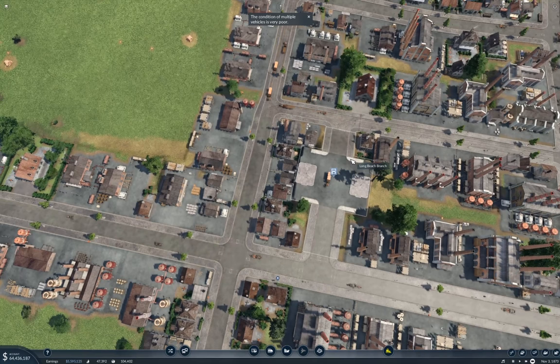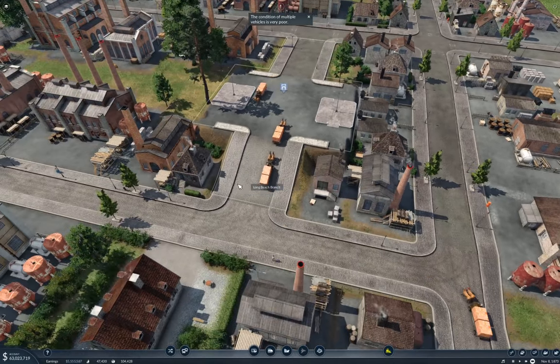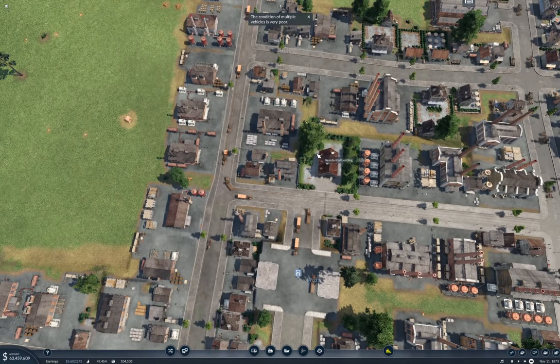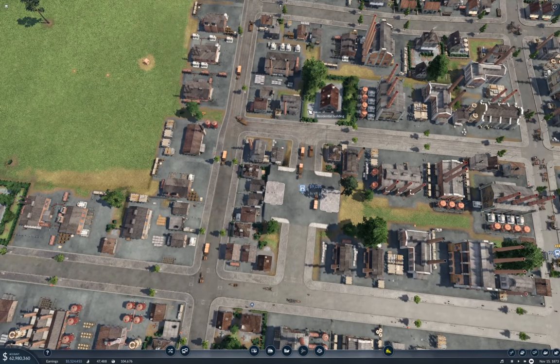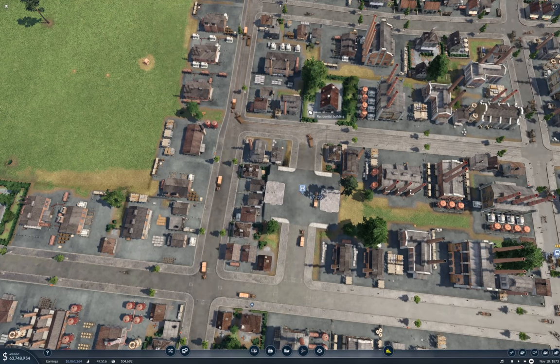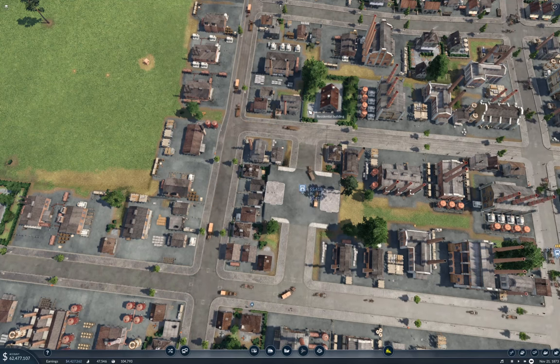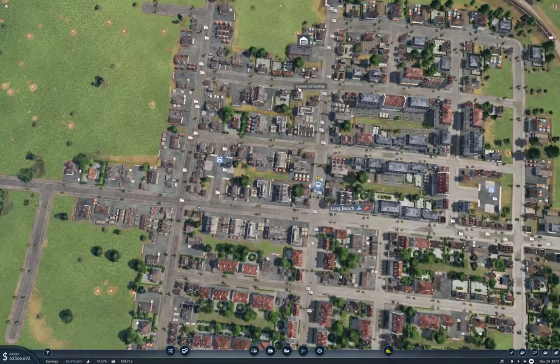I kind of like how Transport Fever 2's modular stations allow making them drive-through. At some point one of them is going to go straight. There we go — they're starting to go the long way around now, and that's what I want. And now they're not climbing the steep hill as well. This is definitely good.